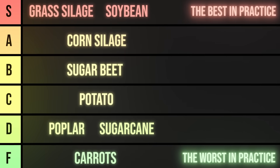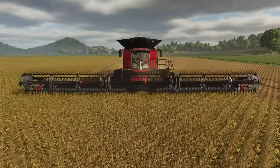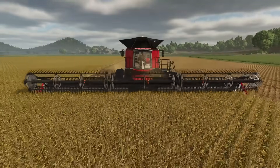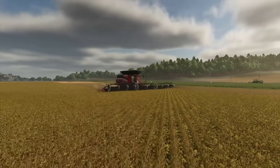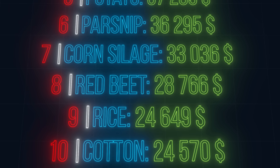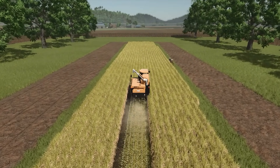I would also place soybeans in the top spot, because even though we make less money per year than on grass silage, we can easily work on a large area with workers who will practically do everything for us. As for crops between corn for silage and soybeans: red beets like carrots have terrible harvests, while rice requires a lot of effort — it needs a special field and has slow harvesting.